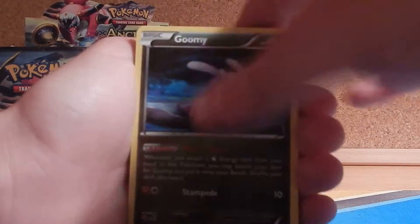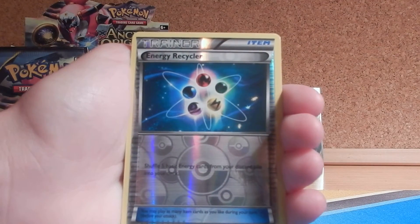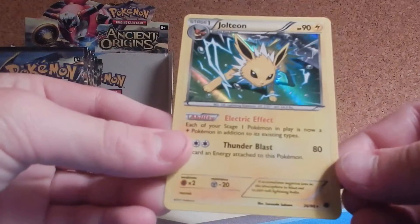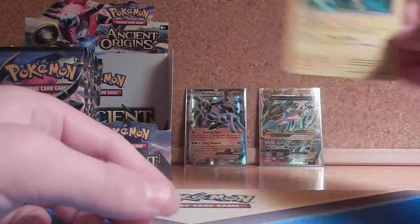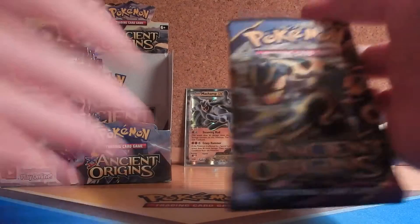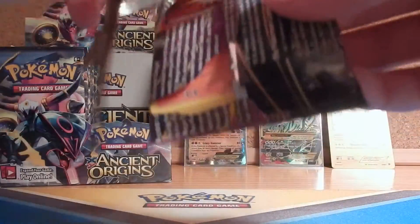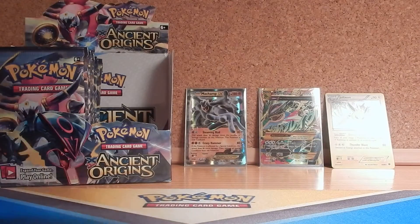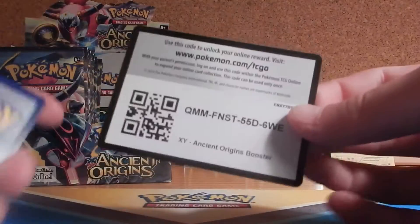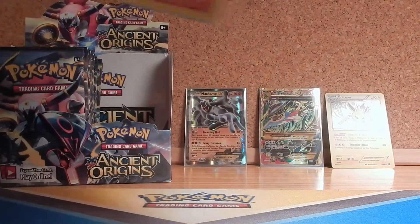Pack four has: Wooper, Goomy, Malamar, Beldum, Baltoy, Lucky Helmet, Energy Recycler, and a Jolteon Holo. So we have one Holo, two Ultra Rares, and one Regular Rare — that's awesome. Jolteon does 80 damage but you have to discard energy. And pack five — Primal Groudon again! What are we doing to these packs? That's crazy. If we pull another Ultra Rare this part, I might freak out — because this is just insane.